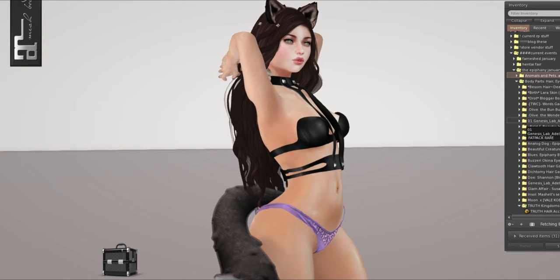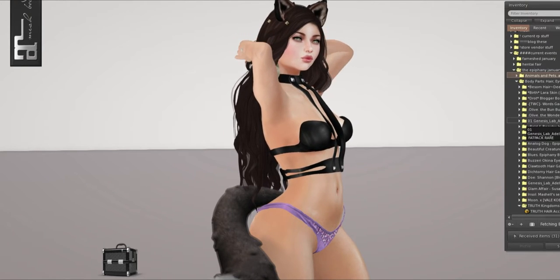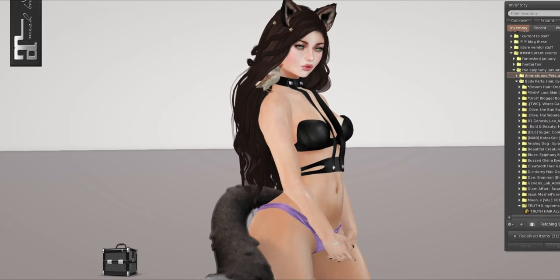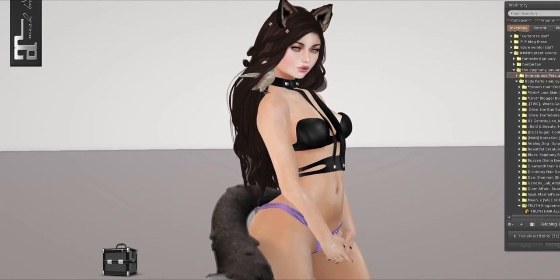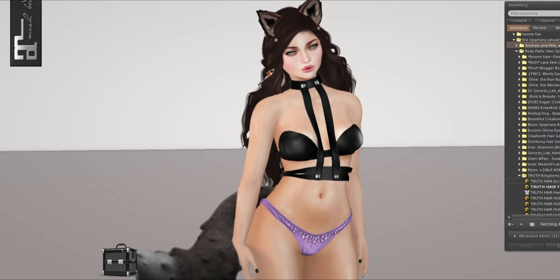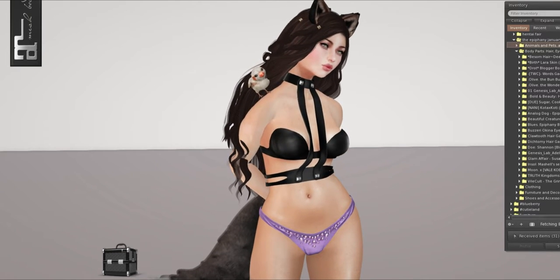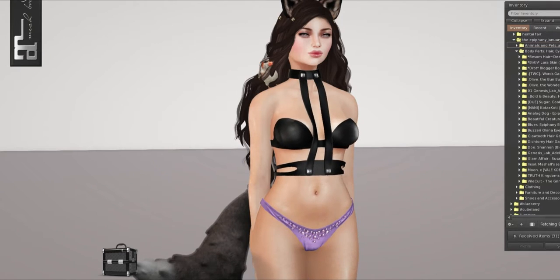Hi there, and welcome to part 2 of my Epiphany haul for January. This one is going to be all body parts — hair, eyes, skins. There's also a few shapes in there. There's quite a few, and it does kind of take a while because of all the appliers that we have to put on, but hopefully it goes by a little bit fast.